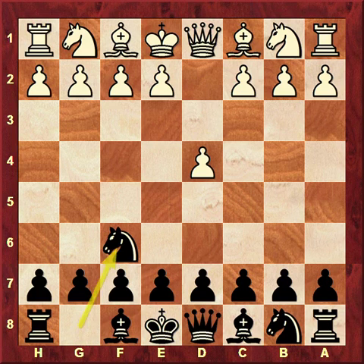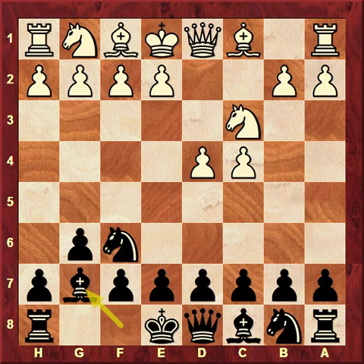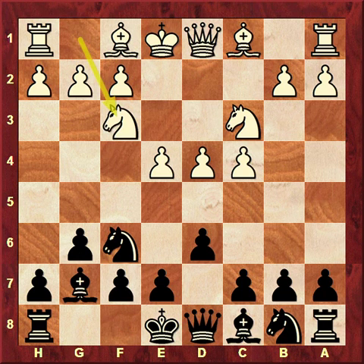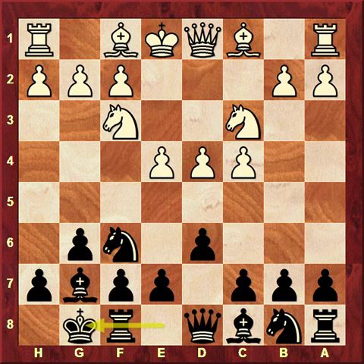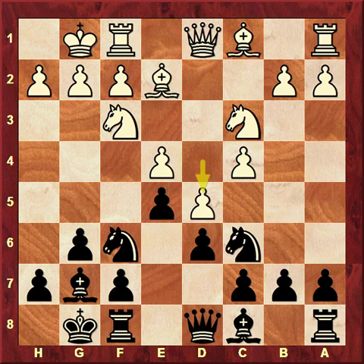d4, Nf6, c4, g6, Nc3, Bg7, e4, d6, Nf3, short castle, Be2, e5, short castle, Nc6, d5, Ne7, b4.